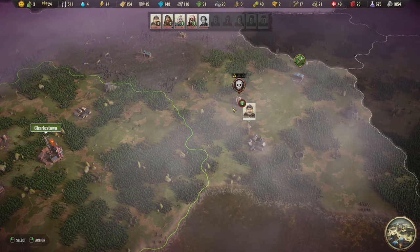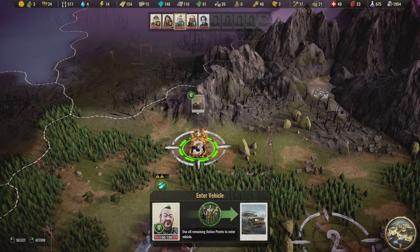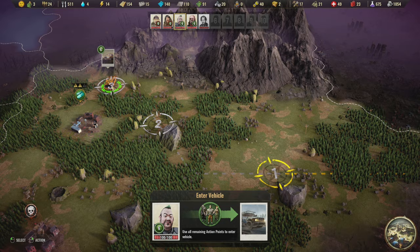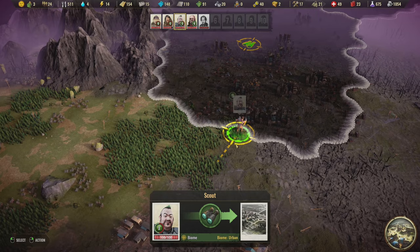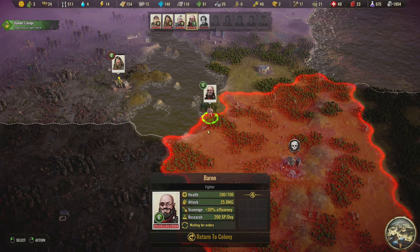Let's take a look at the specialists. Oh, there's a car on the map and it's pretty broken down. We can take it back to our base, repair it, and then drive it around. Until we repair it though it's not that useful. Before we do that, I'm going to scout this area — it's another bandit-owned area so we'll come back to that. I'm going to head towards the car, and I want the other specialist to go scout this area.